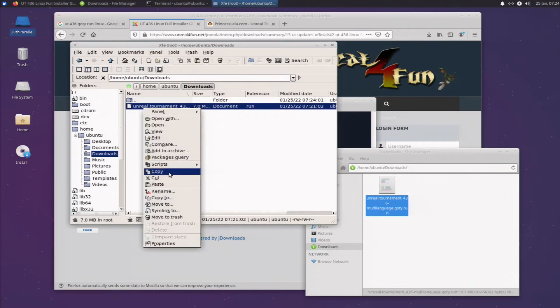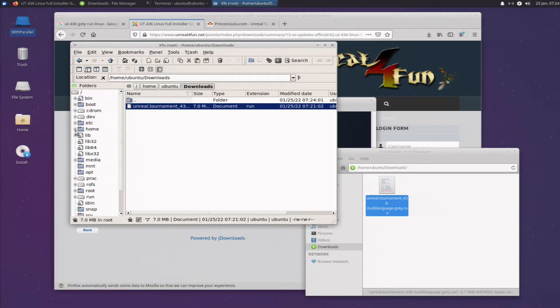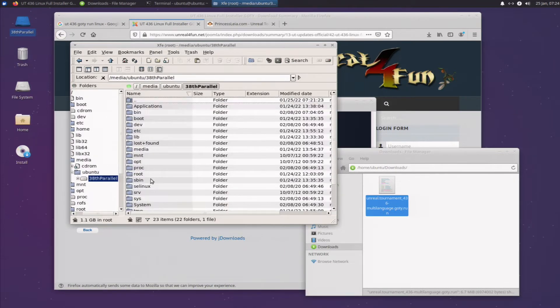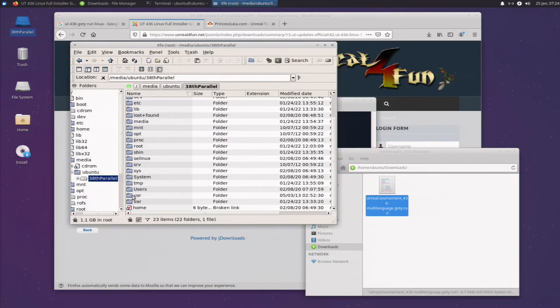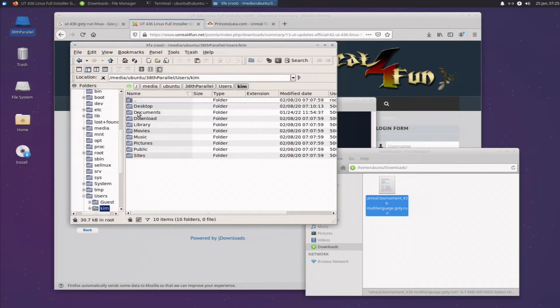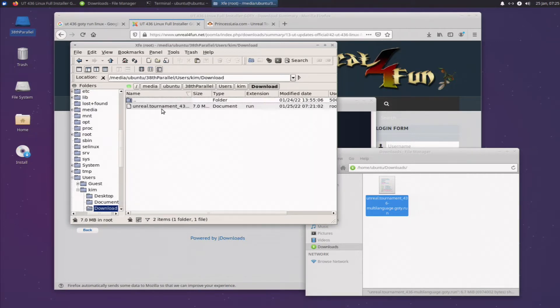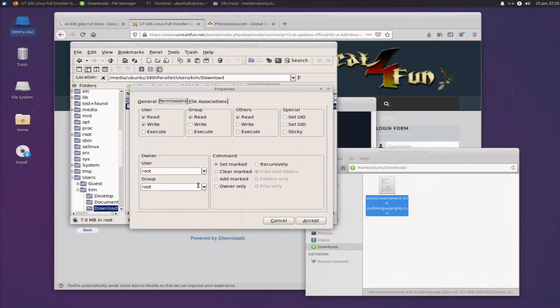Now let's copy the script, then drop it onto the hard disk. Users, Kim, download — and paste. Now let's change the owner because we likely won't be able to do this under Red Star.